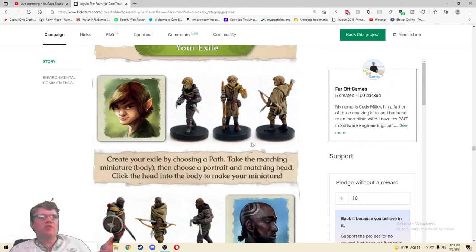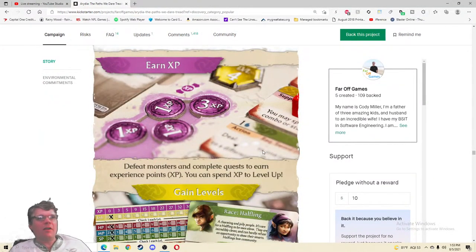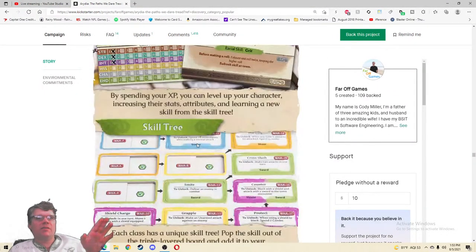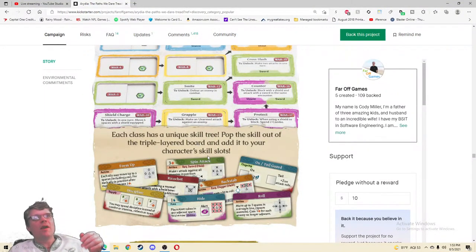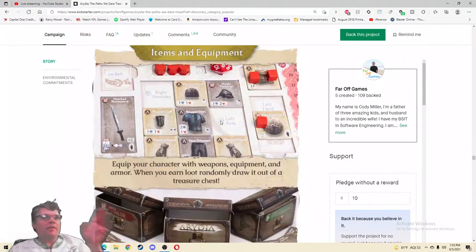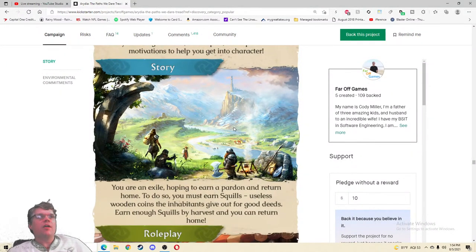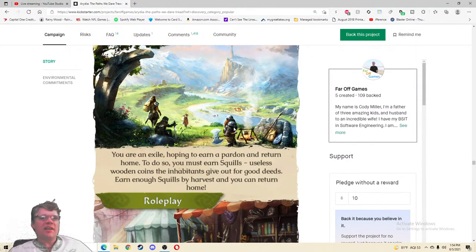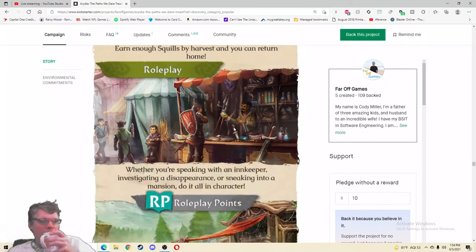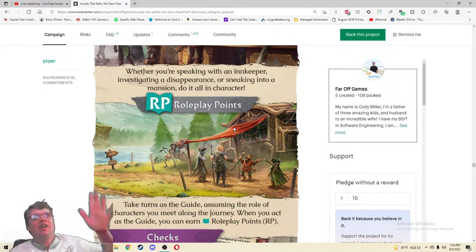Combo systems, combos and actions — awesome. Your exile: create your exile by choosing a path, taking the matching miniature body, then choosing a portrait head. It really feels like your character. Earn XP, defeat monsters, complete quests — it's so awesome. Each class has a unique skill tree — pop the skill out of the triple-layered board and add it to your character skill slot. That's so nice, and the arrow system looks clean and clear. Items and equipment, role-playing experience — new role-players will be at home in Ardia.